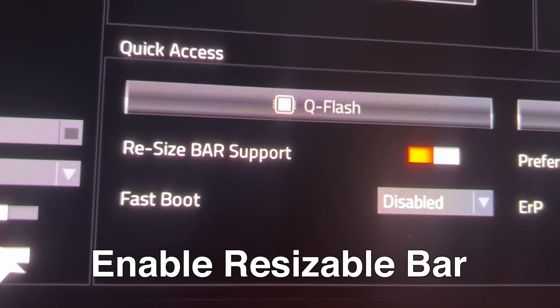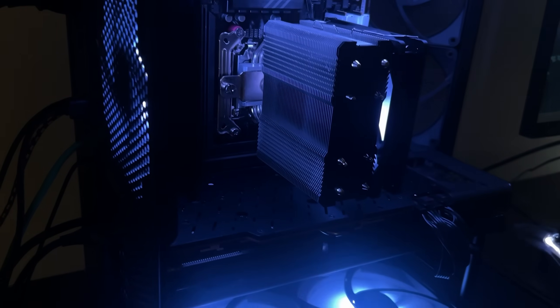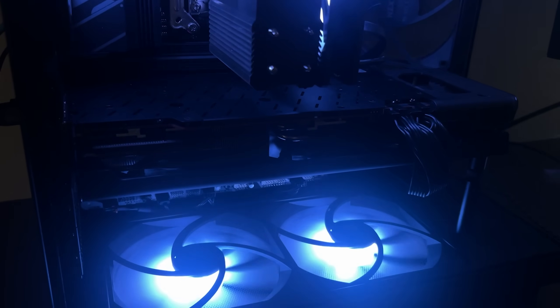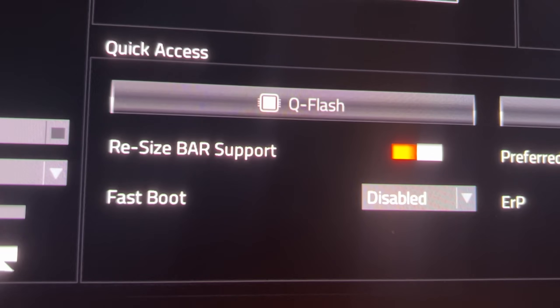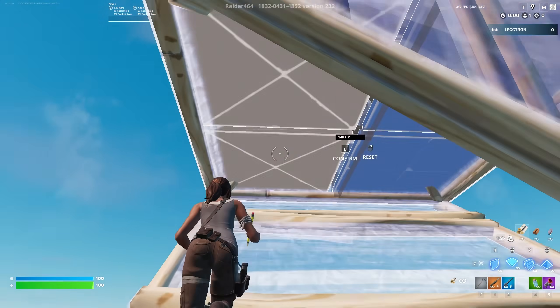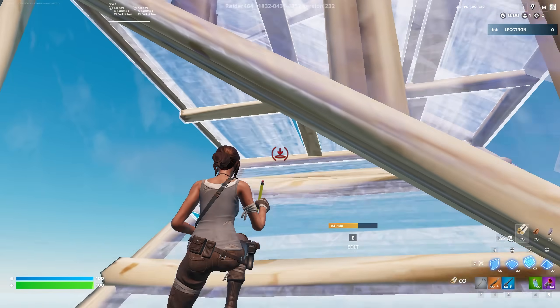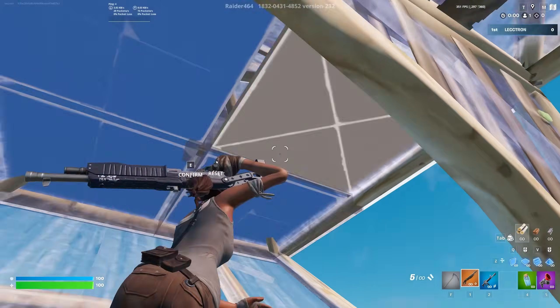The second thing we're going to do in the BIOS is make sure you have Resizable BAR enabled. It lets your CPU access all of your GPU's memory at once instead of in small chunks. By turning it on, the worst case is there's no effect on your PC, and in the best case you'll get higher and more consistent frames. This setting could be literally anywhere in your BIOS so you might need to search around, but once you find it, just turn it on and leave it on.